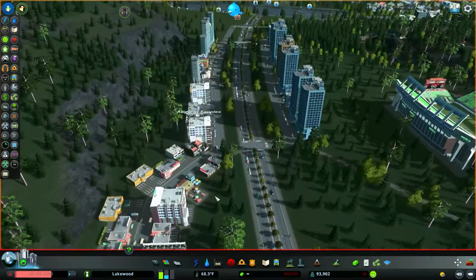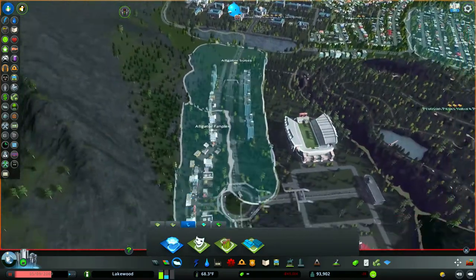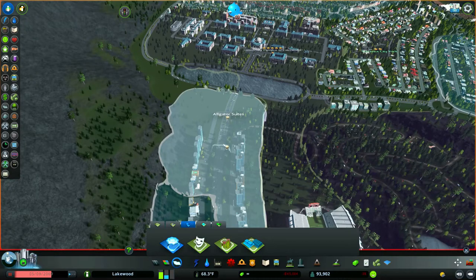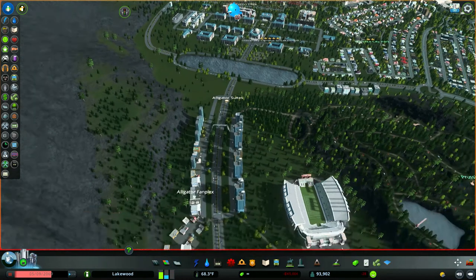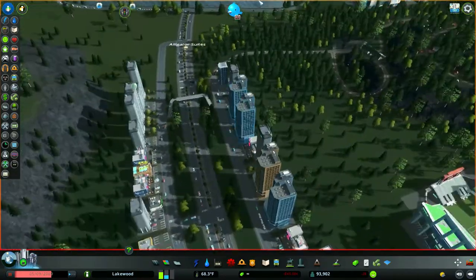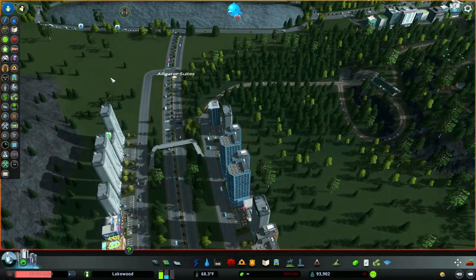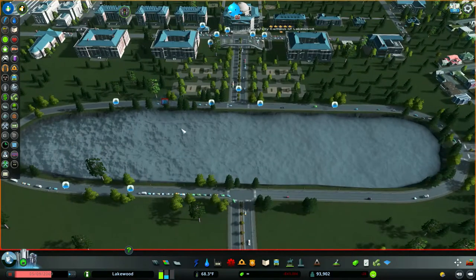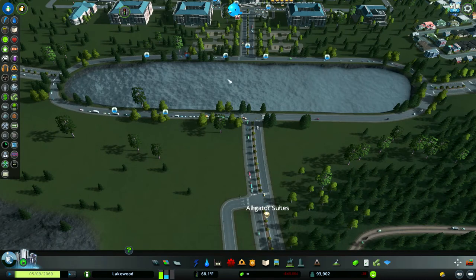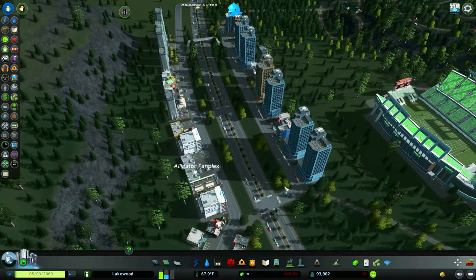I have one street of leisure bars and nightclubs with access to the roundabout via a little ramp. Then up in this area I created another district called Alligator Suites, set up for tourism — all my hotel zones. So you come into town for a sporting event and you have plenty of nice hotels to stay in. Every time I log into the game this pond goes crazy and overflows, but it settles down eventually and the water goes back where it belongs.